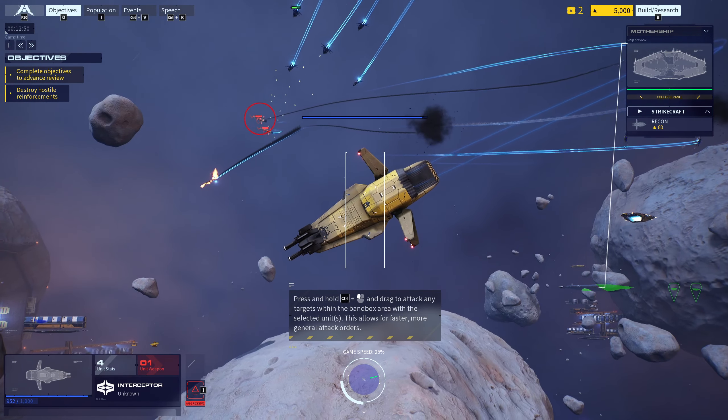Once researched, the technology is made available for all units it applies to. Most units will not use their abilities automatically and must receive direct orders. With good timing, this can turn the tide of an operation. Test the newly researched ability now. The ability will be active for a short period of time before going on cooldown. Using unit abilities frequently will give you an advantage in battle.